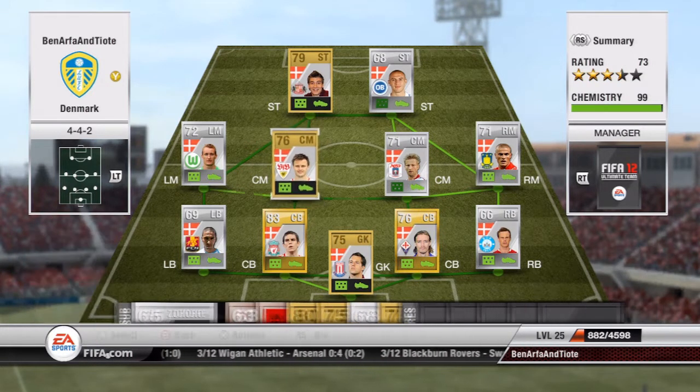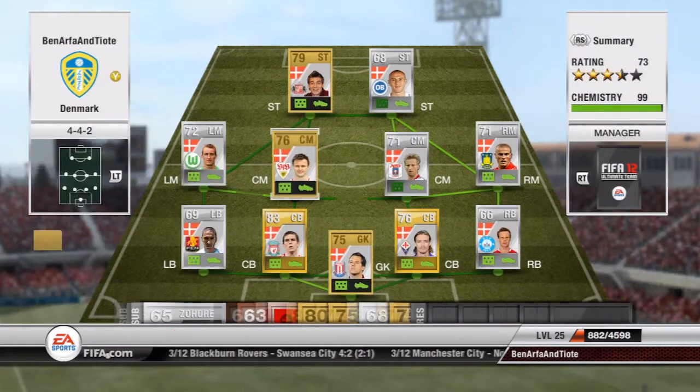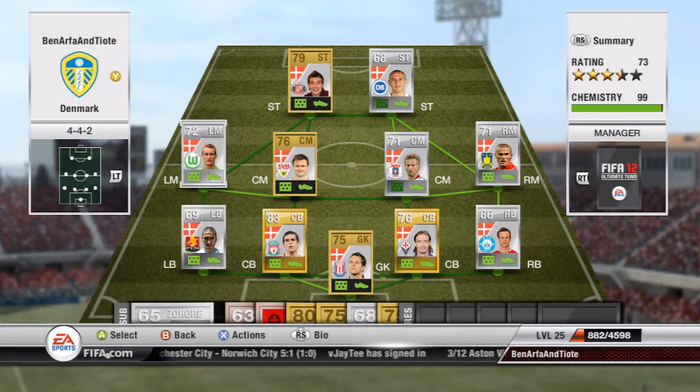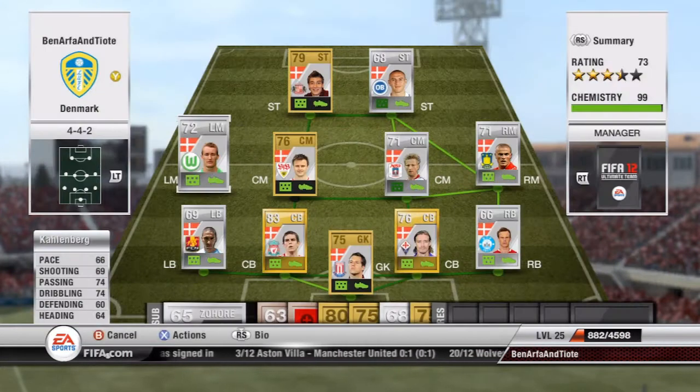The other midfielder is William Kvist who plays for Stuttgart in Germany — 300 coins, you could discard him for more, that's how cheap he is. Not the greatest but he's got 76 passing and 76 defending which are two key stats. Moving on to the left winger — right footed, quite good at cutting in, 800 coins, Wolfsburg. Not really quick, only 66 pace, but he does the job and is quite good at crossing.